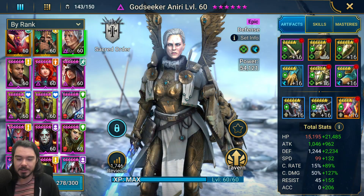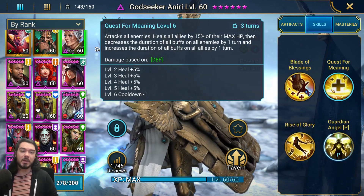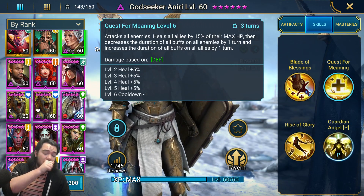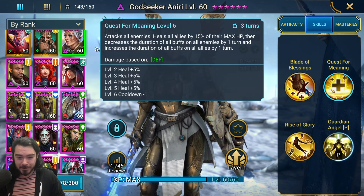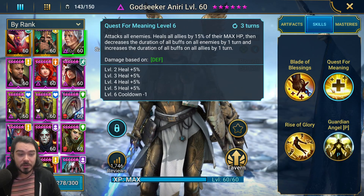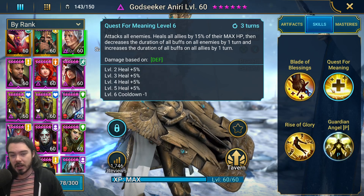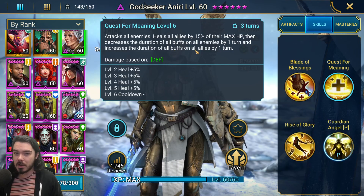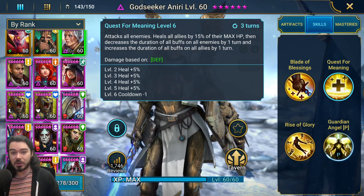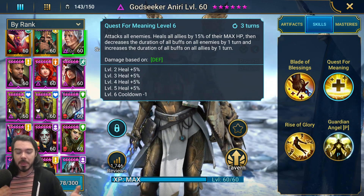Next we have Godseeker Aeneary - she's very strong for this. Quest for Meaning, three-turn cooldown: we attack, we heal, and it decreases buffs on enemies by one turn - fantastic to limit those buffs. We don't have reliable block buffs in this team, so whenever the Head of Mischief steals stuff and spreads it to his team, she just reduces those buffs on the enemy, limiting what they're going to do. She also increases your own buffs - the big one being Perfect Veil from Rector Drath, which extends that bonus resistance and gives you another turn of protection from fear. The two combo very well.